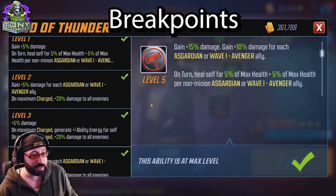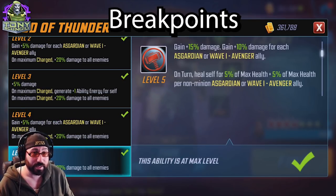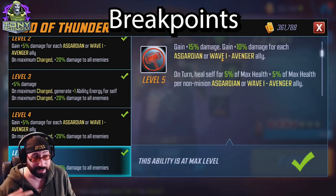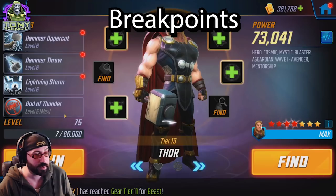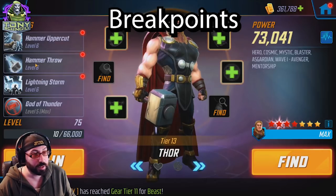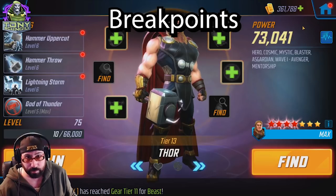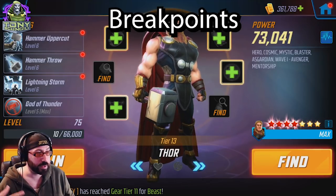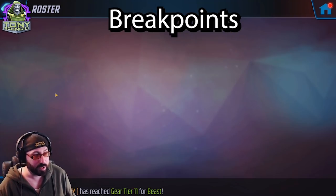Moving into Thor — he's kind of the same, except on the passive you want max investment on either side because you want it to do the most possible damage. Since he gains a charge and damage per Asgardian or Wave 1 Avenger on the team, it just gets a little bit better on both sides — no downside in investing in this. Lightning Storm, Hammer Throw, and his basic are just damage, nothing specific to Wave 1 Avengers. At least if you invest in Thor, the value will carry later to the Asgardians. So he's somebody you could put tier fours into since it's going to be more meaningful later.